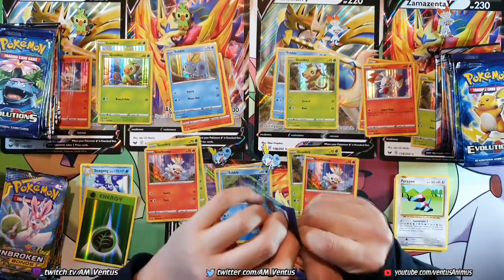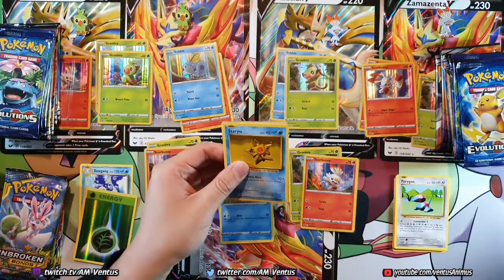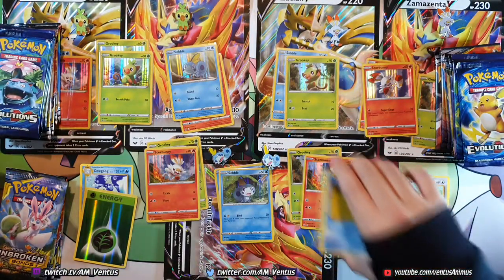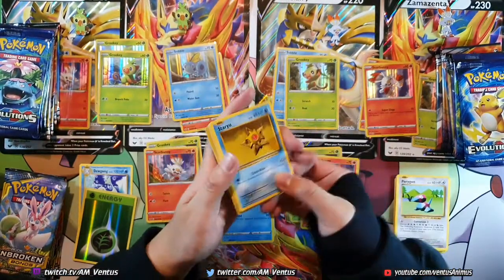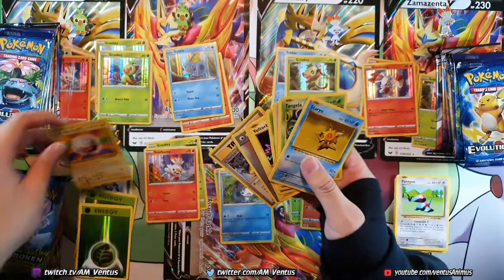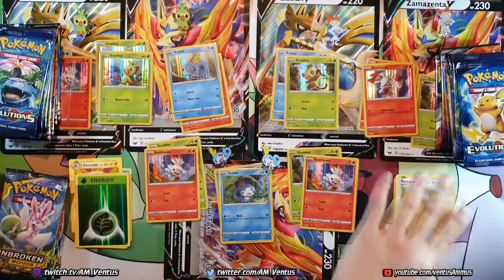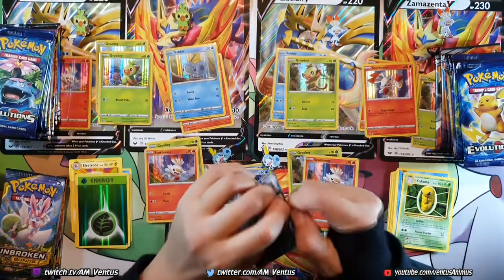Evolutions again so far. Sobble's not doing that well. This Sword and Shield — I'm really liking the game. It's definitely not as bad as people say it is. Actually before I talk about that, let's talk about the starters. Charizard Spirit Link, Double Cutlass Energy, and a bunch of stuff. Unbroken Bonds. So those were dud packs, aside from cool looking energy — no ultra rares.